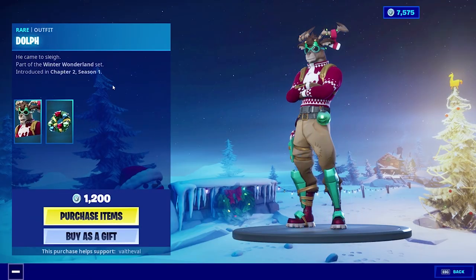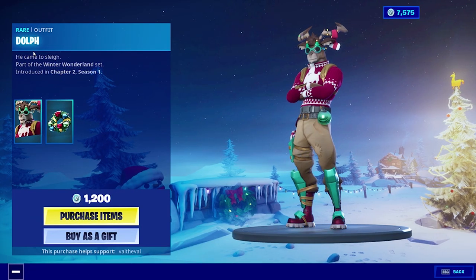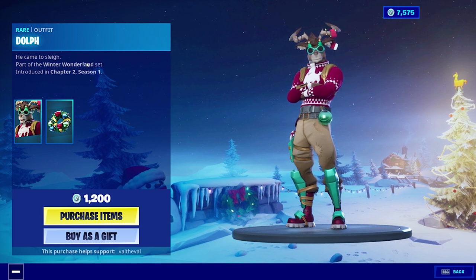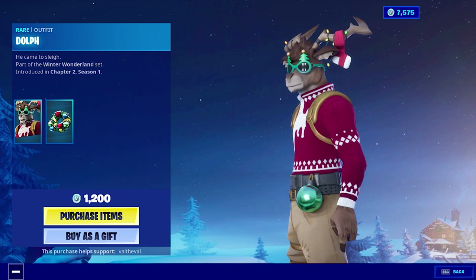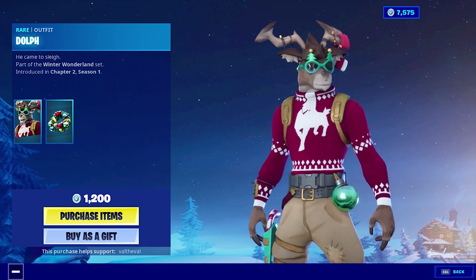We also have the Yuletide Ranger and the Nog Ops. Now this is the new skin — it's called Dolf. The description reads 'he came to slay,' part of the Winter Wonderland set. I guess he's supposed to be some sort of reindeer with a sweater on — it looks kind of weird.